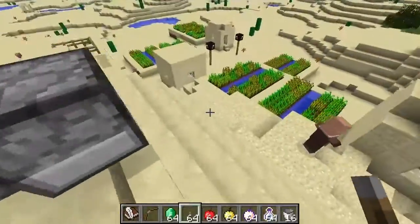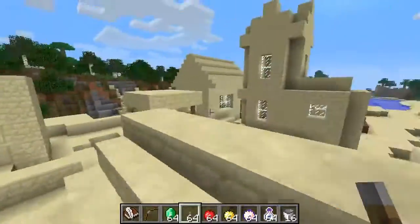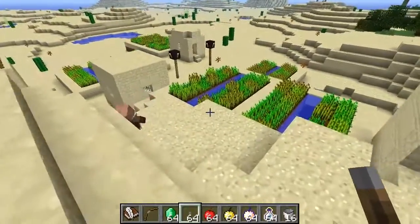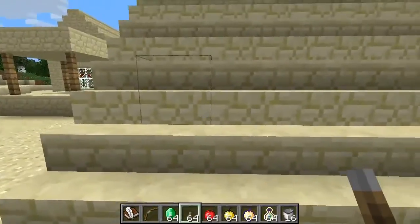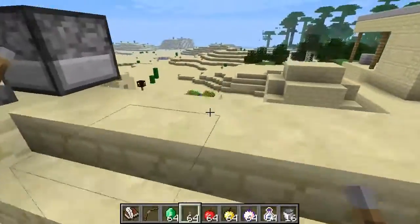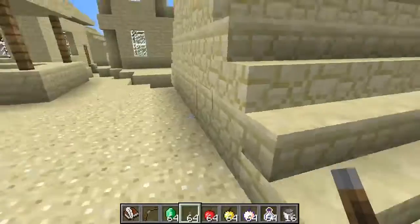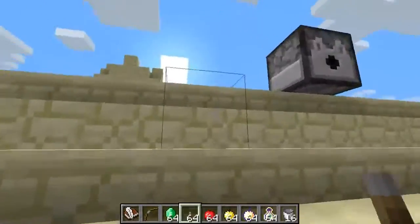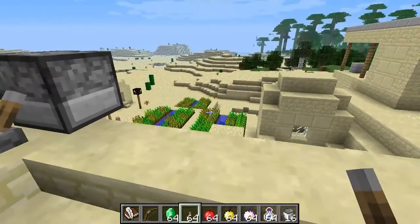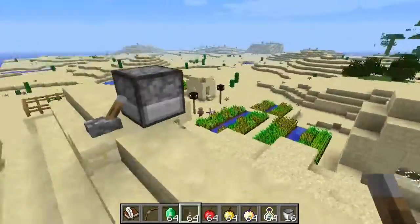Hey guys, what's going on? It's Simon here and welcome back to another look at Minecraft 1.3. The last couple of episodes I've just showed you some of the major updates and the ones that you'd really want to see. Now these ones today, they're kind of smaller updates on their own, but I think they're going to be really cool to the game. A lot of them actually relate to stuff like adventuring, say if you're doing an adventure map - they will be really useful in the future.